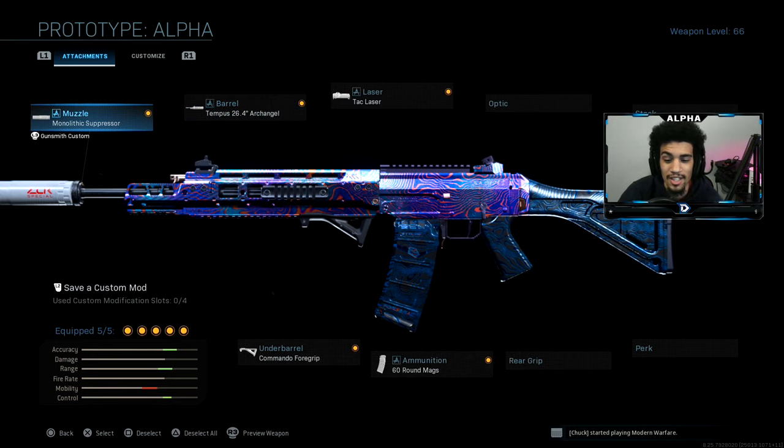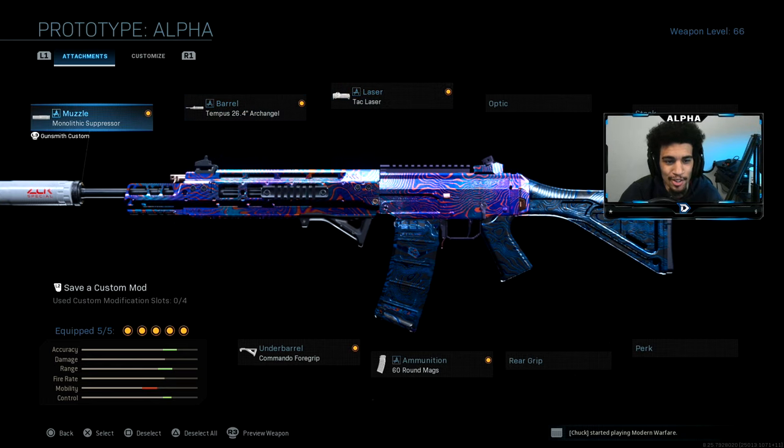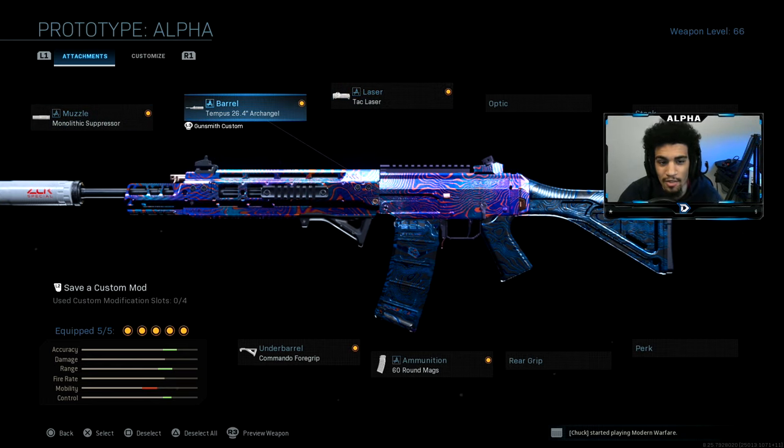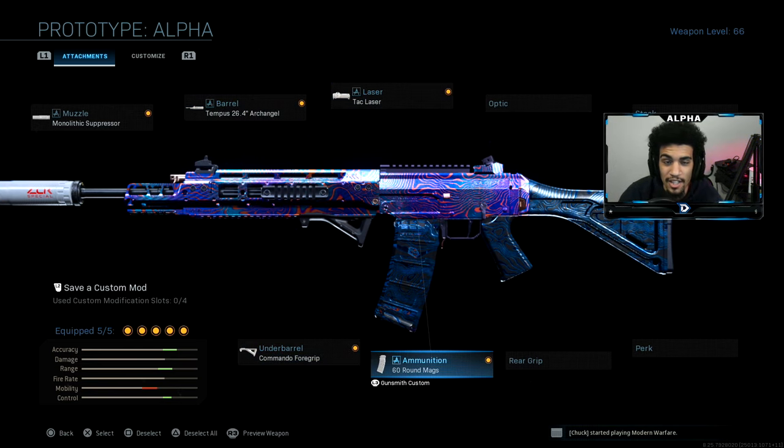Here is what I'm going to be using — I was using the RAW, and this class setup right here is absolutely amazing. It has no recoil and it melts kids too. I have on the monolithic suppressor, the Tempest 26.4 Archangel barrel, Attack Blazer, Commando foregrip, and the 60 round mag. Try the class setup, it is absolutely amazing.